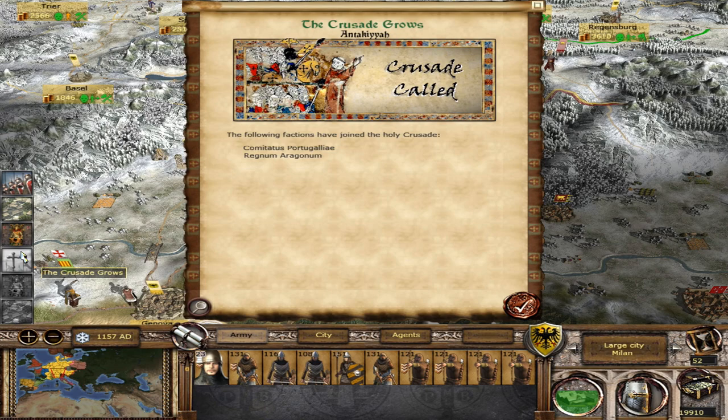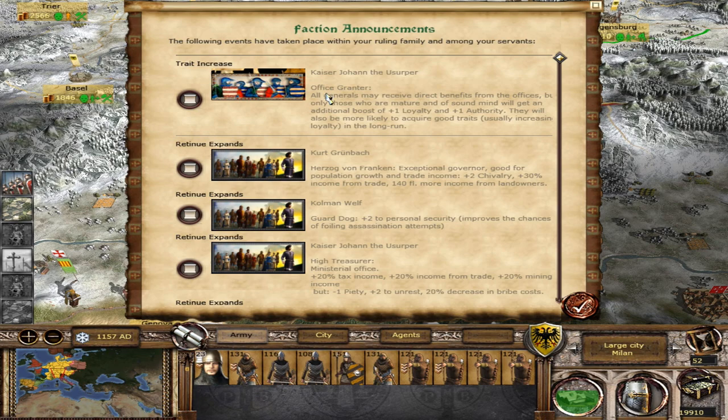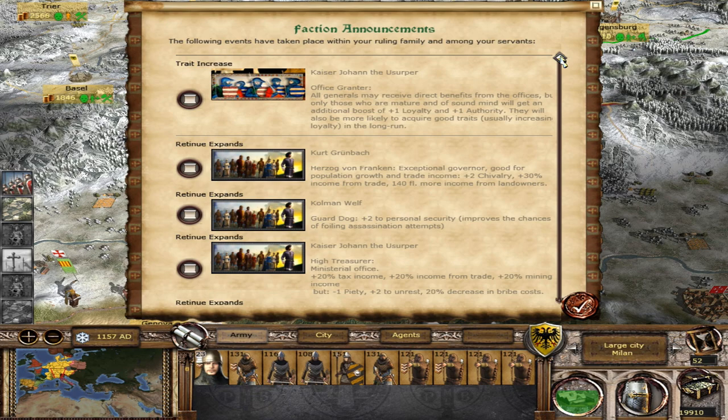Production-wise I am top right now, which is great. The crusade has grown a little. The office grantor trait — all titles have been transferred, but only to those who are mature. They'll get an additional boost of loyalty and authority and are more likely to acquire good traits. I gave it to somebody already pretty loyal so the loyalty boost won't do too much. Now I'm getting more offices — I have the High Treasurer to give out: 20% tax income, 20% income from trade, and 20% mining income. That's really nice.